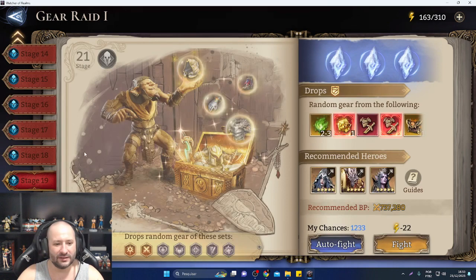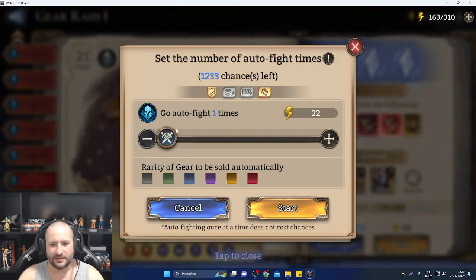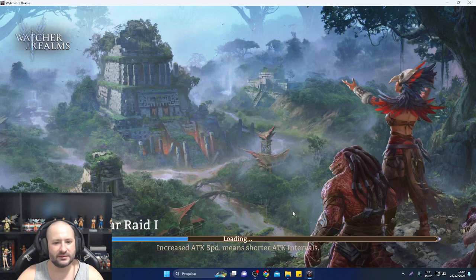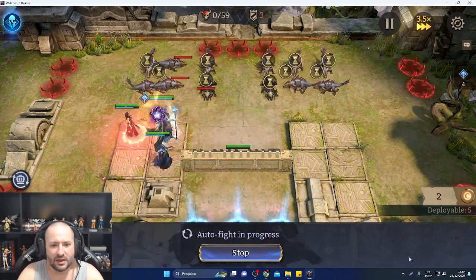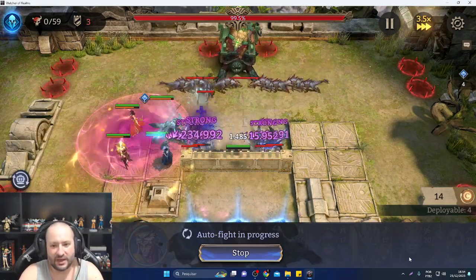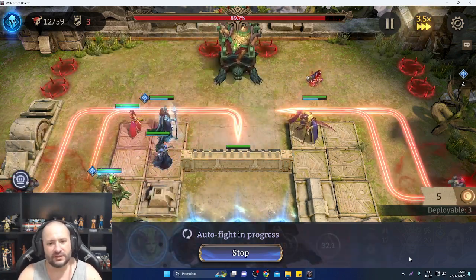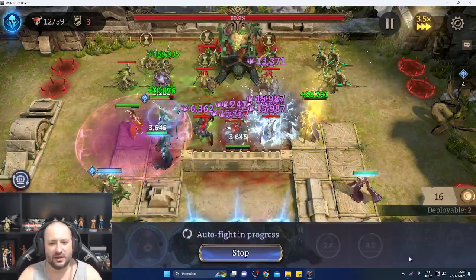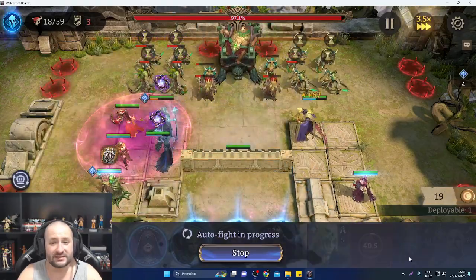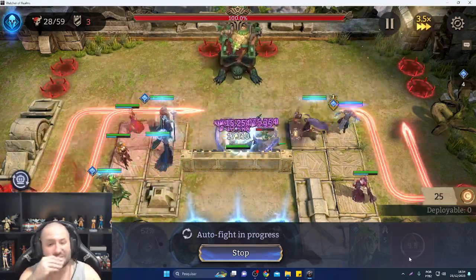Gearhide 21 – I just did that guys with the same runes I'll show you. As you can see, no Power of Dominance, but I will run it on auto-fight because we just need to see the run. He does that much damage and also a lot of freeze, which helps a lot. This guy was built for Gearhide 21, so if you get lucky enough to get one in this event it will be easy.